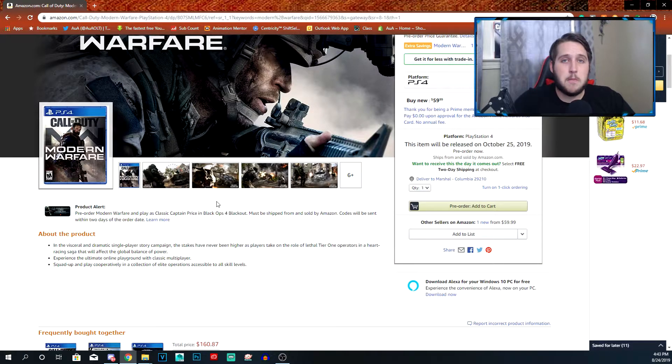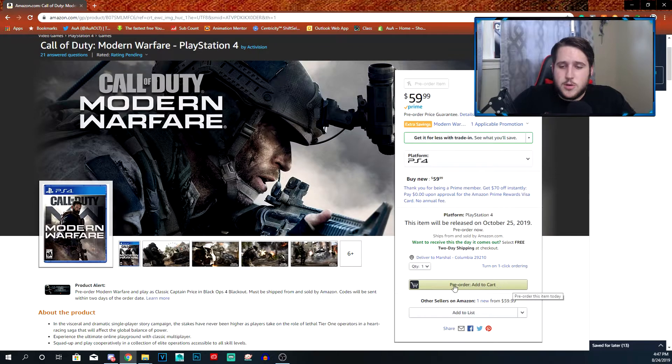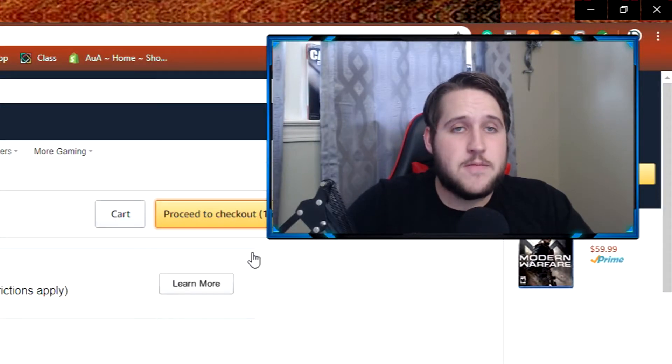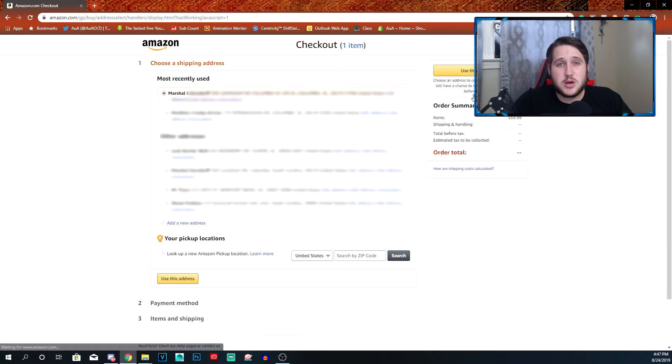The great thing about Amazon is they don't charge you until right before the game gets pushed out. So what you want to do is just pre-order — add to cart, and proceed to checkout. Make sure that you do have a card linked to your account, or unfortunately this is not going to work for you. If you can't get a card added to the account, then you might want to go for giveaways, or we can private chat and I can try to get you a code.